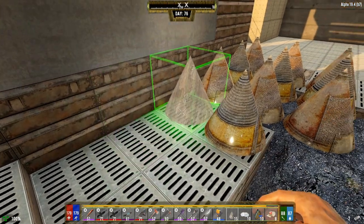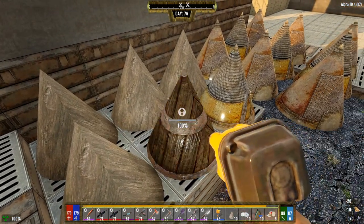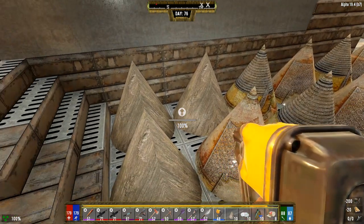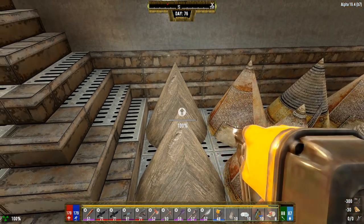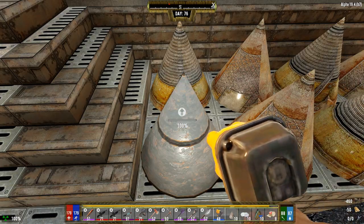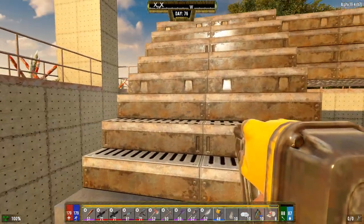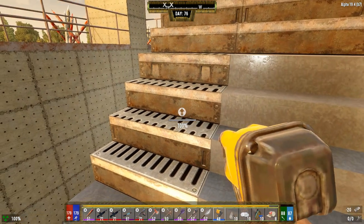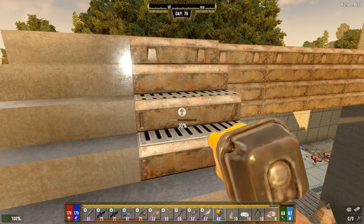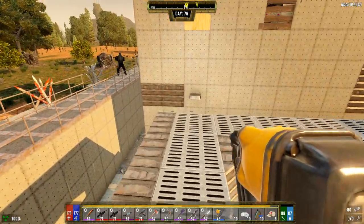Let's just get these spikes placed in here. I mean I could leave these spikes off, but they're doing such a nice job over here. This is all done. Since I'm actually shooting down here now too, it's probably a good idea to get those updated, just so I'm not damaging it.